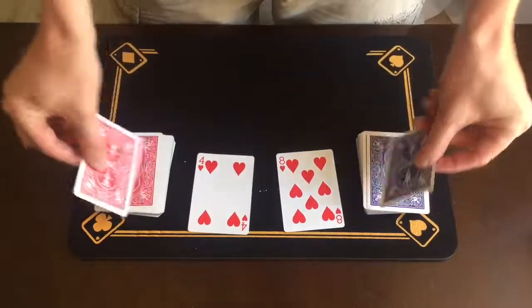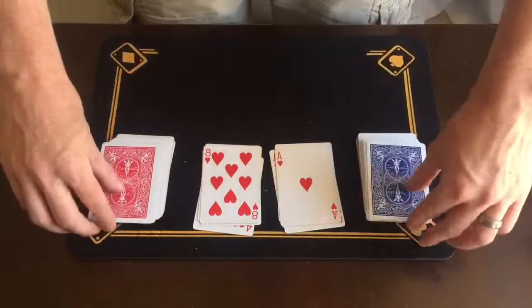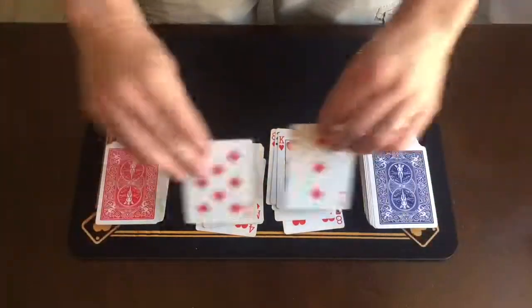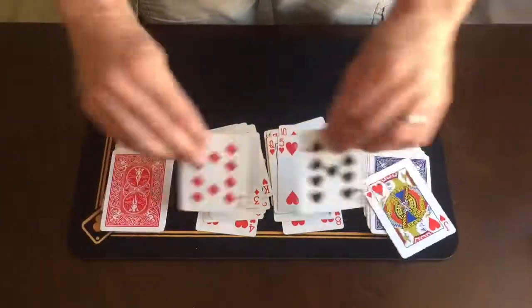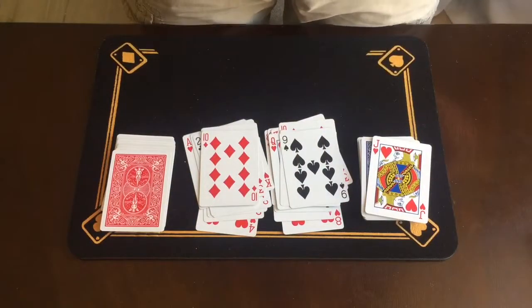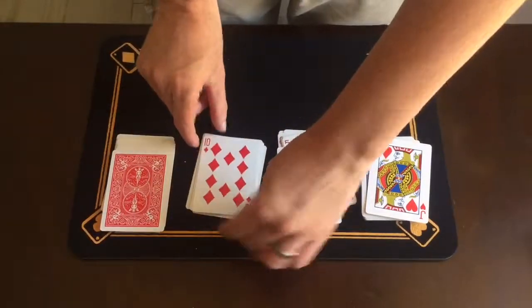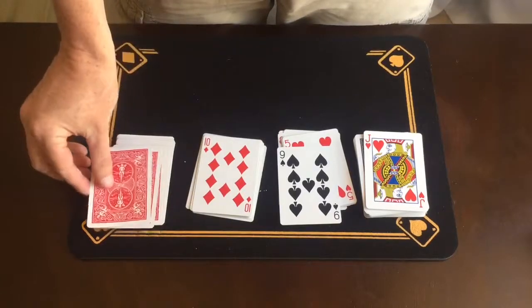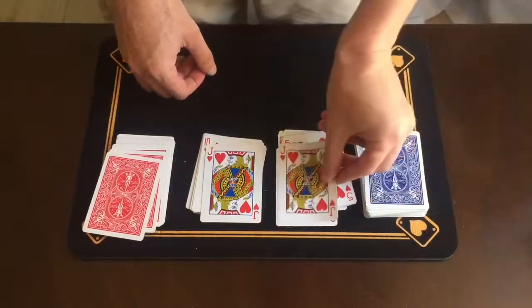So we'll start. Eight of hearts, four of hearts — nothing there. We'll just go through nice and slow, both piles, seeing if any of them happen to match. Nothing so far, as you can see. We've come to the first card — Jack of Hearts, that was the first selection. Now it would be pretty cool if on top of the red deck right now happened to be the Jack of Hearts. And if we look, in fact that is the Jack of Hearts — it's the same spot.